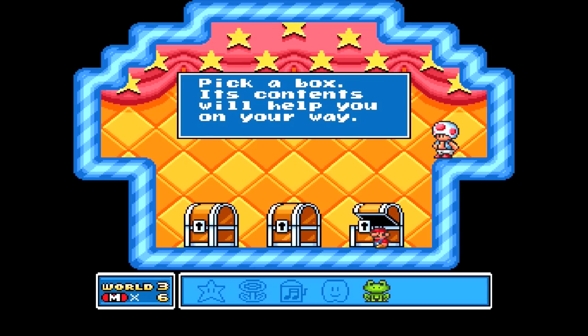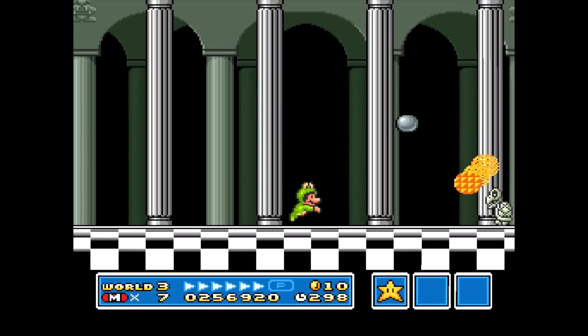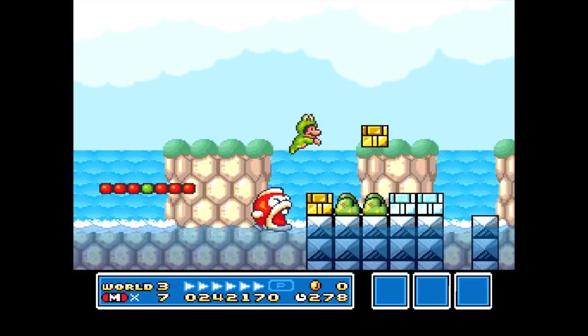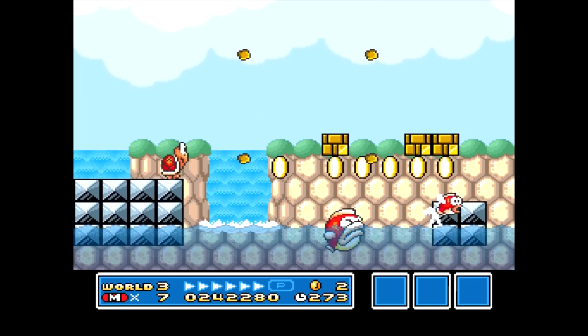Number 5: Frog Suit. This is an interesting item and one that I'm actually rather fond of, but that doesn't stop it from falling directly into the history books since its debut in Super Mario Bros 3. It makes swimming an absolute breeze, but not even the Frog Suit can save you from the mighty Big Bertha.